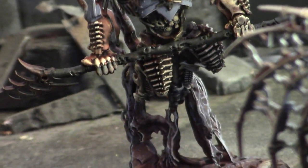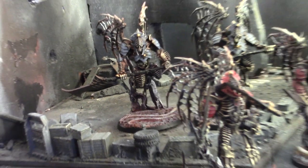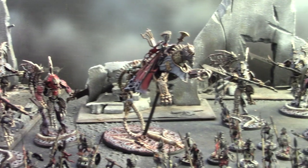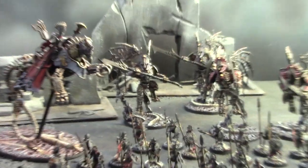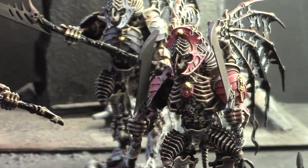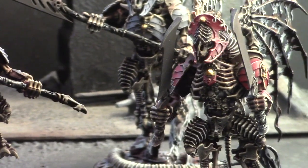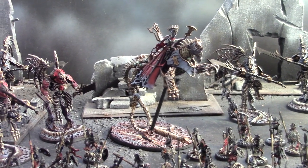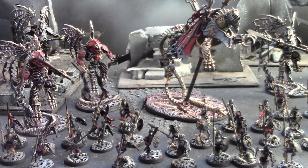The Harbingers can charge 3D6 inches, which means they're alpha strikers — they can appear and charge in on the same turn. So how this army works is you have this highly mobile force that can be summoned or just start on the board and move around very efficiently. They also give bonuses to summoning by Neferata.